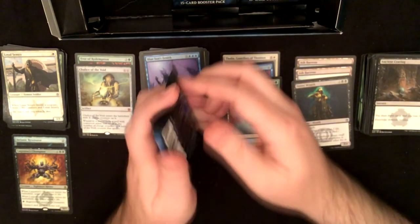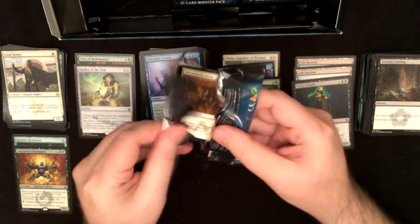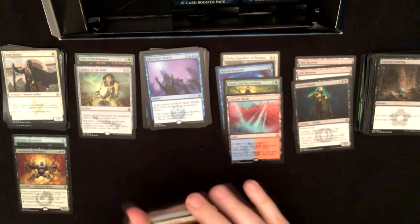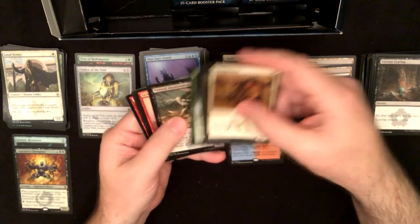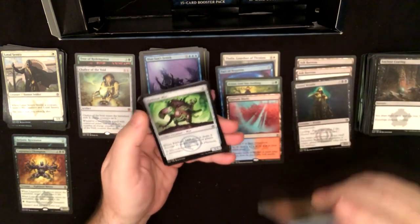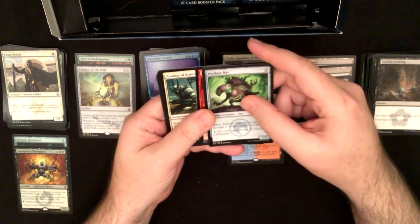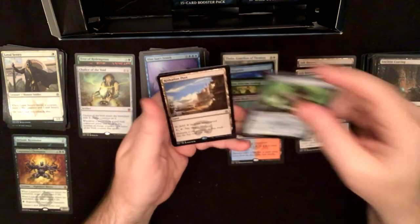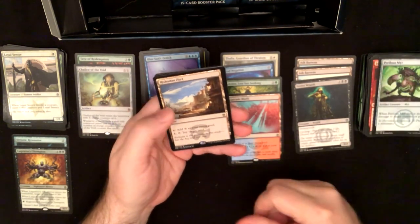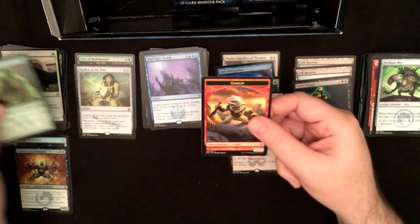We've only got three packs left. We've only got one of the rare lands so far. Perilous Mirror, Lightning Bolt, Promise of Bunrei — and Rashedan Port! I have a full playset of that now, that's a good rare. Giant Growth foil with a goblin token.